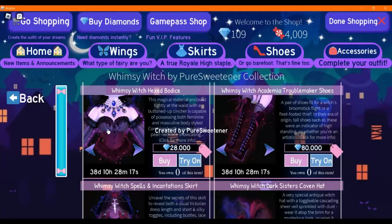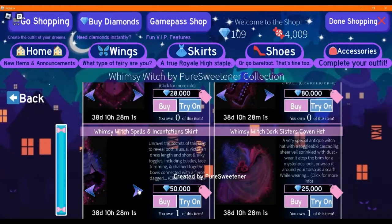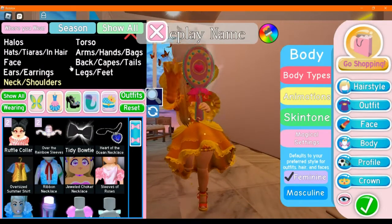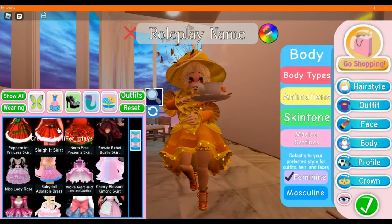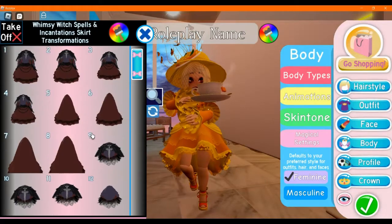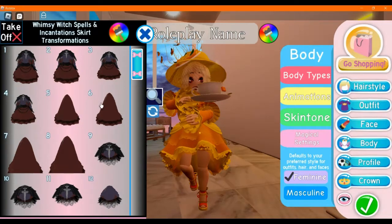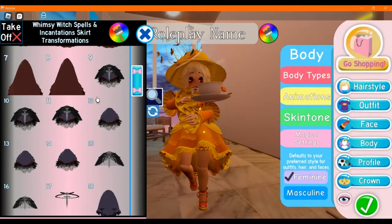The new set — I love it. I love the Whimsy Witch Hex Corset bodies. I still haven't managed to get it, but I'm probably going to end up saving up and farming for it. It's gorgeous. Same with the boots. Royal High has gotten a total upgrade. They also changed the skirt transformations, which I think is really cool. Instead of just tapping on it and having it appear on the side, it's now like this. I think that's pretty cool.